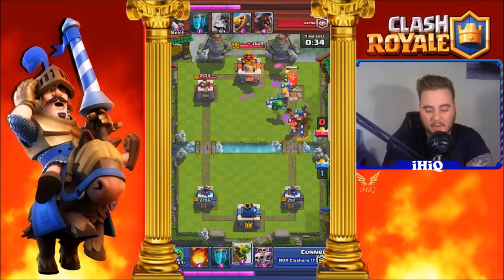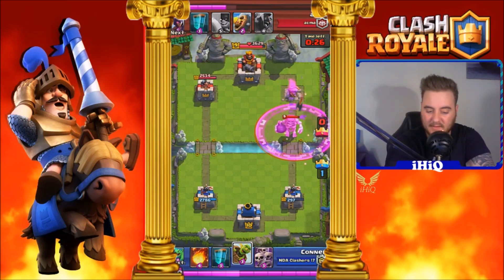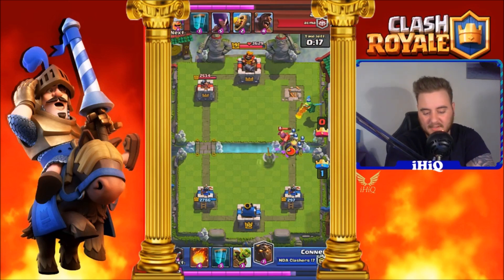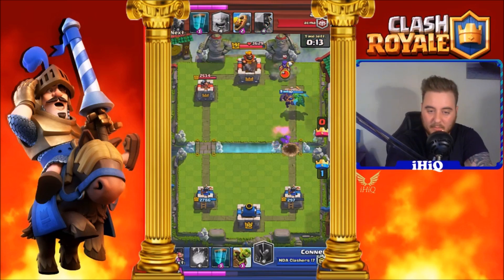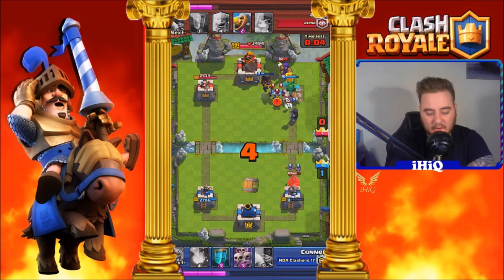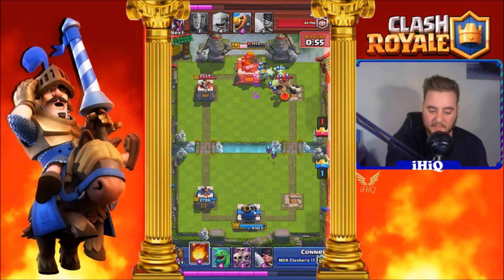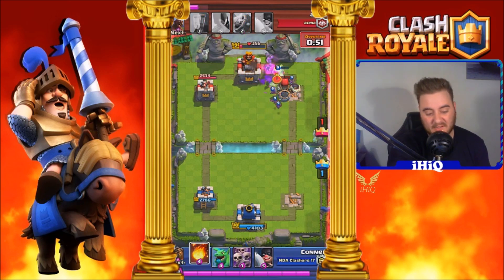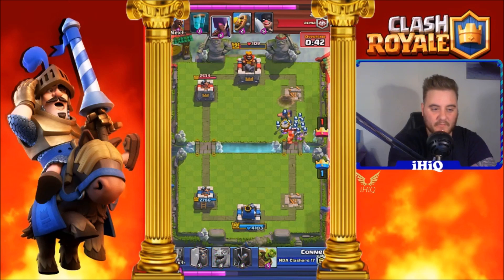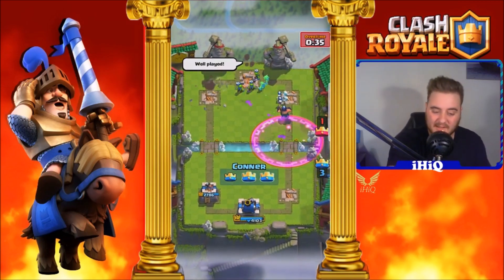We end up just ignoring the bottom right-hand tower, thinking if we give him that we could possibly get the three-tower win. We use the Skeleton Army to defend the Skeleton. He manages to get an Executioner in there, but I've already taken him down. We put the Hound back and put the Dragon behind it to do some damage. Anything like skeletons and stuff will be wiped out from the Witch. We leave the tower on the right-hand side and go for the main tower rush — we've got the Goblin Barrel and the Hound; when the Lava Hound pops, we clone it. We just sit back watching the damage happen. A Fireball — I underestimated the damage there, I thought it was gonna finish it off. We manage to get him with the Goblin Barrel, and there we go — that's a nice three-tower win!